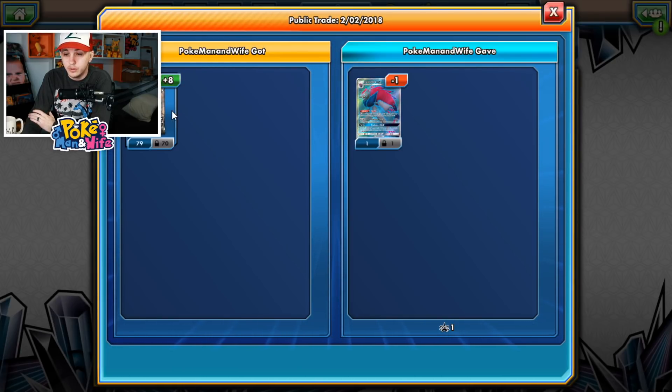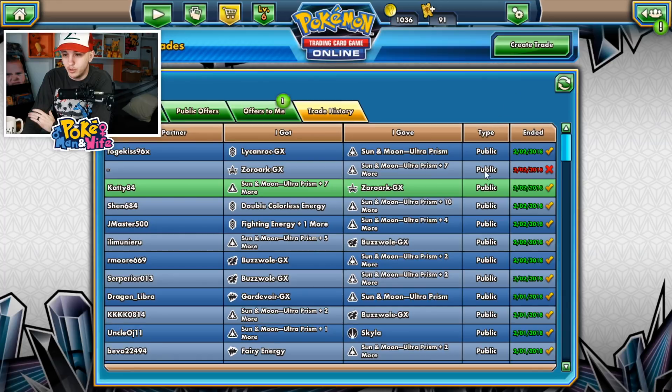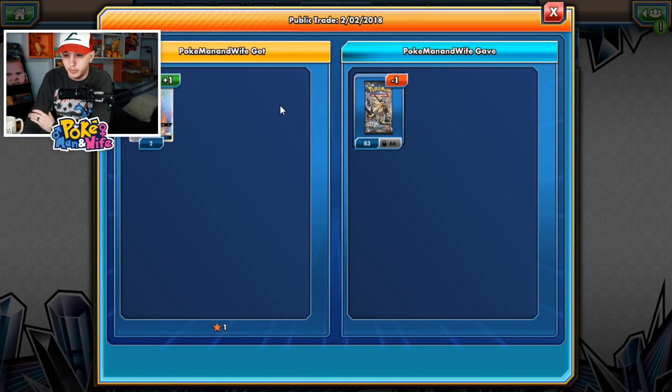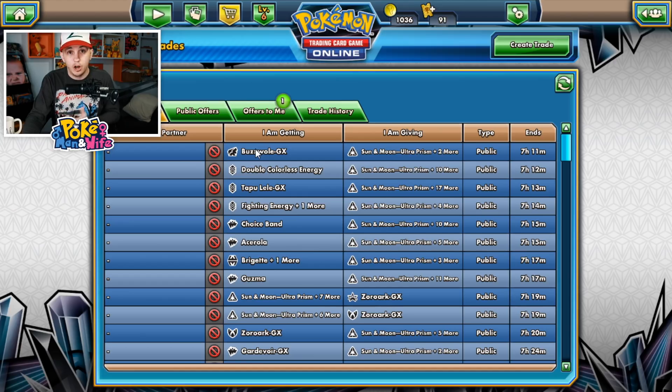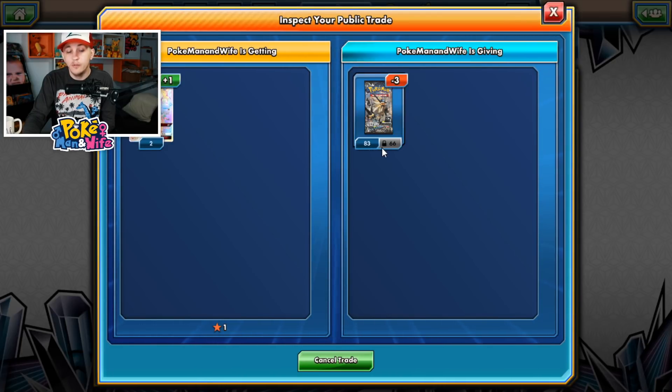Ultra Prism right now because of the hype is worth double the value of regular packs. So I can take eight packs and turn them into probably three regular Zorarks and trade those for six or seven packs — that's a good little flip. Here is a Lycanroc GX rainbow rare that went through for one pack — it's like a two-and-a-half value Lycanroc.